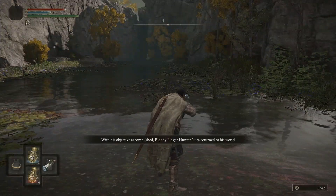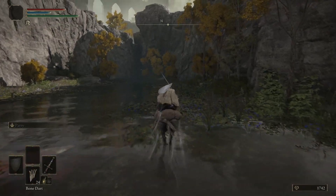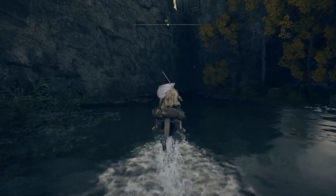Yura returns to his world, but if you want to meet him or speak to him further, simply ride Torrent north and under the ruins covering the canyon to find him.